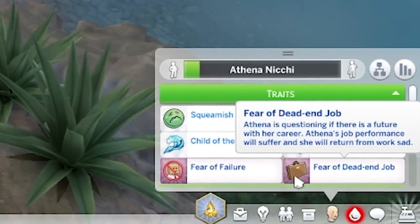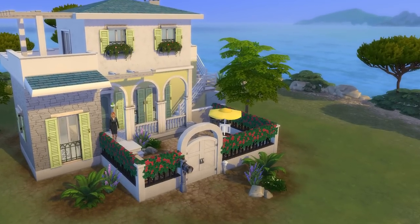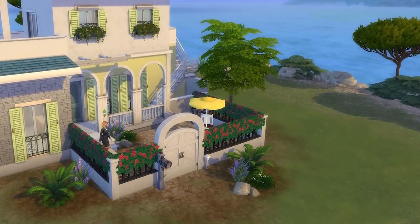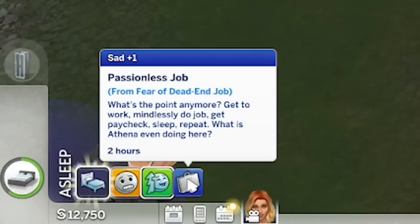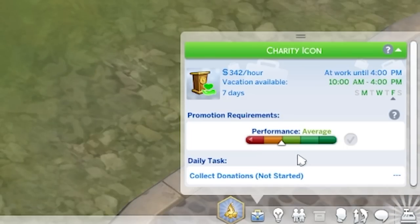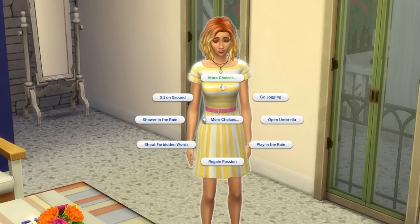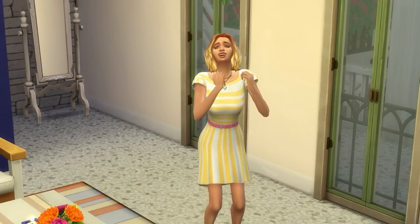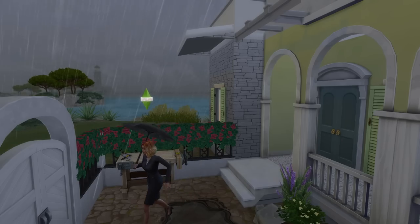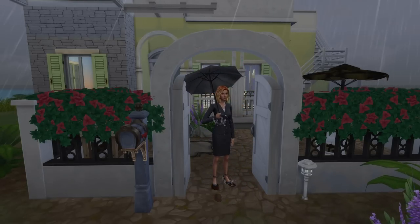The fear of a dead-end job can be gained if you go too long without a promotion. Annoyingly, sims at the top of their career are not exempt from this fear. It impacts your sim in two key ways: they will return from work with a sad moodlet, and their work performance will suffer and even go backwards. To clear this, before going to work your sim will need to click on themselves and select Regain Passion, which gives them an inspired plus 2 moodlet for 6 hours. Then just head into work, and with a bit of luck your sim should overcome their fear.